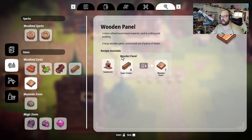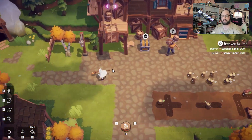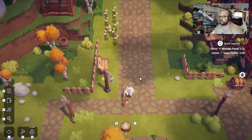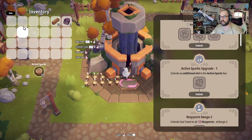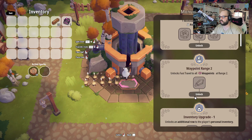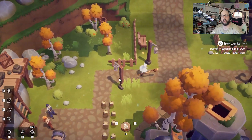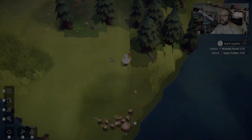That gives us the wooden panels, which takes two sawn timber. So now we need to make a crap ton of wooden panels. We've gotten everything else ready to go. But first, let's go put it into the village monument and get some tech going. Right here — Aetheric clump. Unlocks an additional slot in the active sparks bar. That's going to be great. Now we'll be able to get a second slot and have 20 of these little spark dudes walking around with us. We're going to be able to gather like nobody's business.